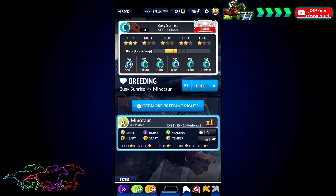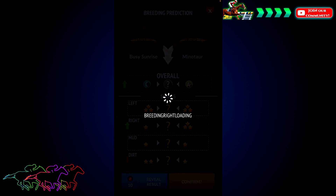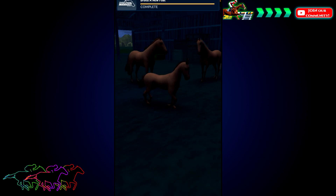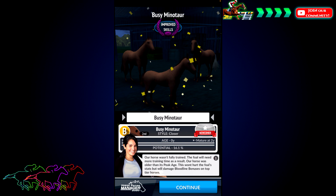We have another sprinter-to-mid-distance horse called Minotaur — an A-minus ranked horse with an S burst rating and flexible style. I think I'm going to try Minotaur, since I'd rather save the higher-graded horses for later in the game. So we're going to breed Busy Sunrise with Minotaur. Technically, in these games, the sires are picked at the bottom and the broodmare is at the top. So Minotaur is probably the sire and Busy Sunrise is the broodmare. There's the foal animation — pretty cute! It's named Busy Minotaur, automatically combining the parents' names.